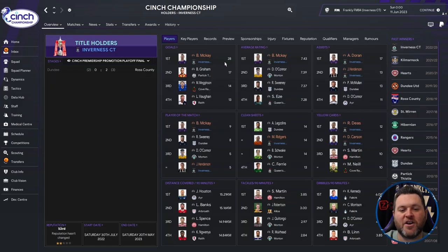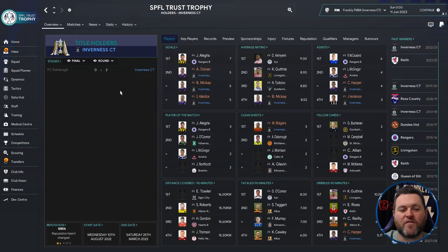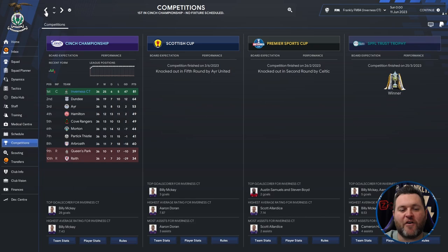Looking at Inverness's individual stats, Mackay scored 28 goals with a 7.43 average rating. Doran got 17 assists and Henderson 13. Mackay earned 9 Player of the Match awards and Henderson 5. Ridgers recorded 14 clean sheets. Dayes got 12 yellow cards and Carson 11. In cup competitions, they were knocked out in the fifth round of the Scottish Cup by Ayr United and the second round of the Premier Sports Cup by Celtic. They did win the SPFL Trust Trophy, beating FC Edinburgh 2-0 in the final.